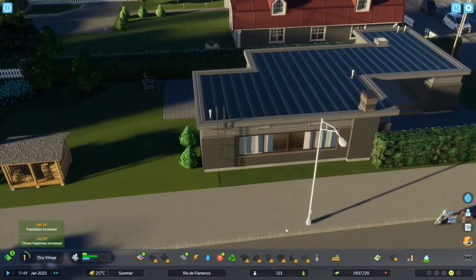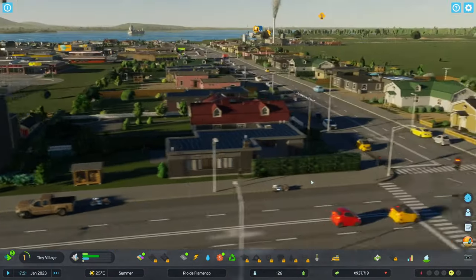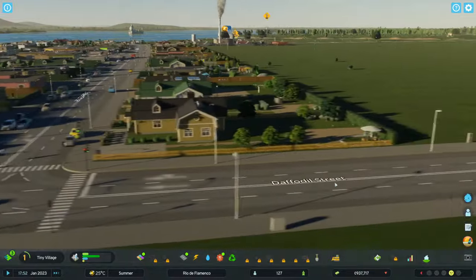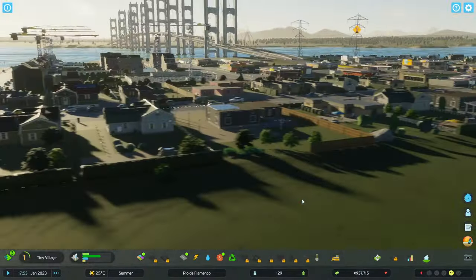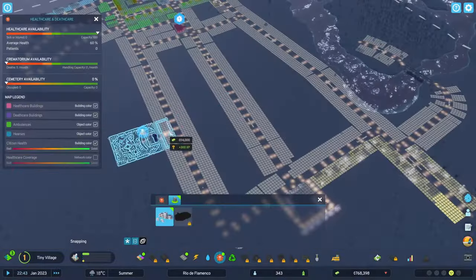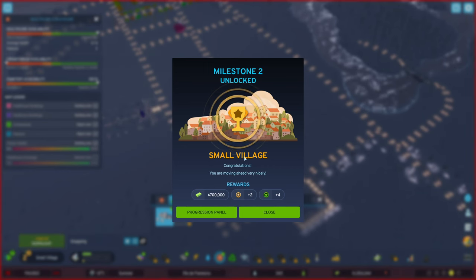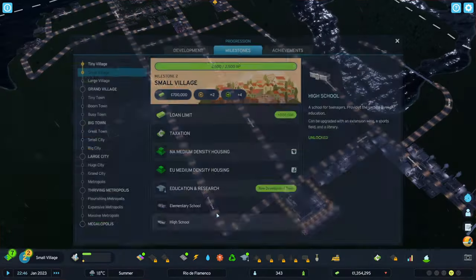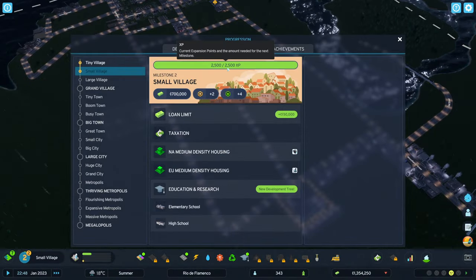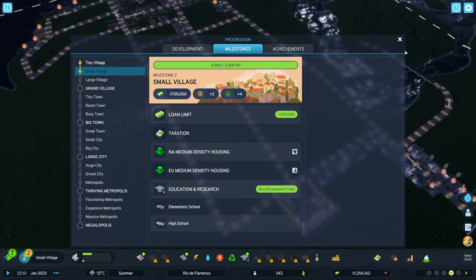Anyway, this is how it was for me. The video is recorded at 30 frames per second. I eventually turned Motion Blur off — it's currently on at this point, but one of the viewers recommended turning it off and I did. Here is the placement of the first graveyard — placing these special buildings gives you more XP so you can get these advancements.